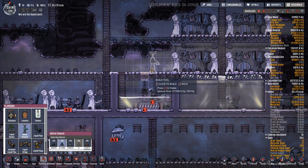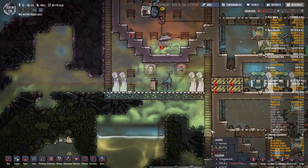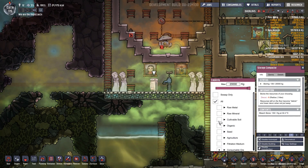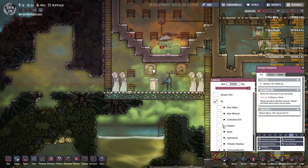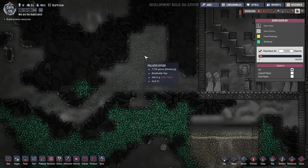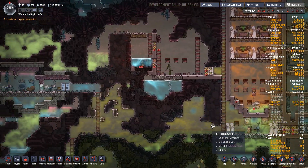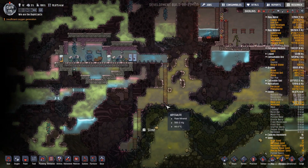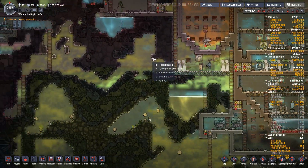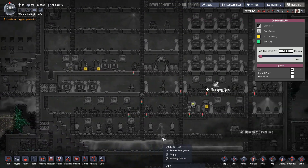One of the things we're going to want to change about this setup - we're going to need a mesh tile there and then a bottle emptier here, because this will be the new polluted water emptier. But if all this polluted oxygen is around all this chlorine - look! It's like the chlorine is disappearing. It's either the duplicants are breathing in the chlorine, or it's just being squeezed out of existence by all this polluted oxygen pressure. But now we've got slime lung in the air - that's so not good.